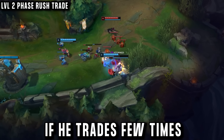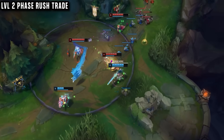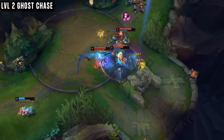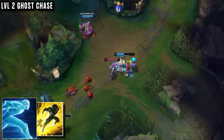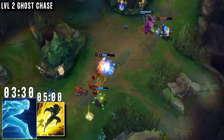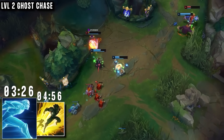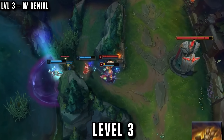If he can do this trade a couple of times to get an enemy low, all it takes is them mispositioning and he can Ghost and run at them, pinning them to the wall for a kill. With Ghost he has a movement speed advantage, so enemies must Flash or they're dead. Ghost is a much lower cooldown so you can always repeat this play later for a guaranteed kill with enemies having no Flash.